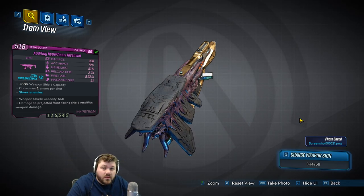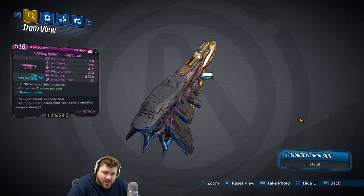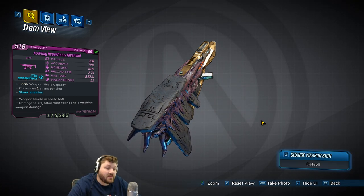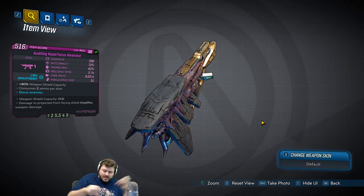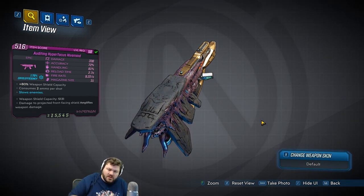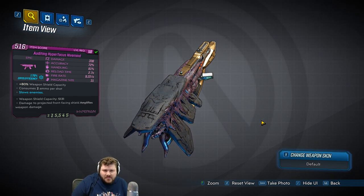Hello everyone, DigFig here, and welcome to this Borderlands 3 item overview. We are going to be going over the Hive Mind, an alien-barreled SMG. What does this alien barrel actually do? It seems to turn the projectiles into little orb things that have trails behind them as they fly through the air, and they tend to ricochet off objects at least once.